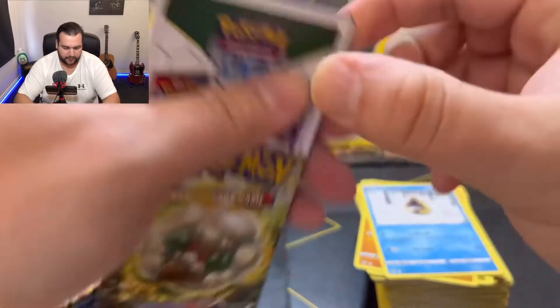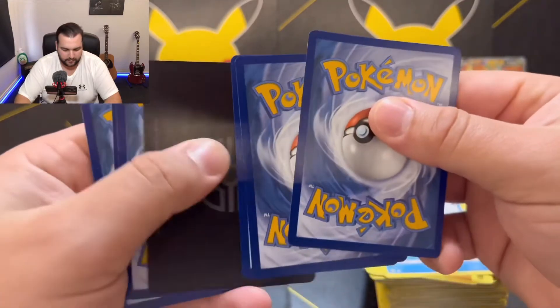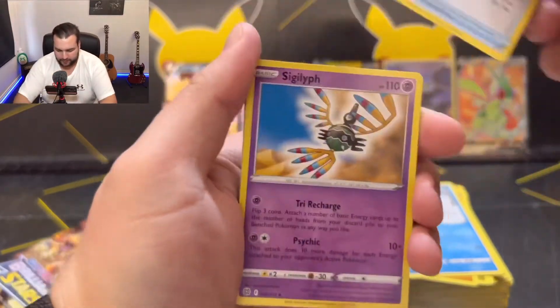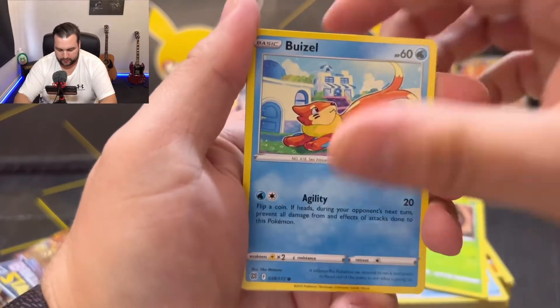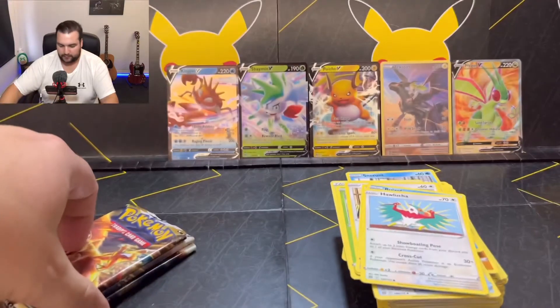Getting too excited, getting all the tricks of the trade in. Ooh, here we go, another V-Star. Pot Helmet, Sigalith, Acerol's Premonition, Turtwig, Mincino, Carablast, Weasel, Hawlucha, Pot Helmet, and Motham. Excellent.